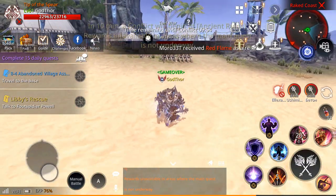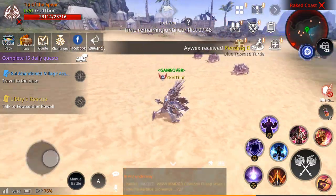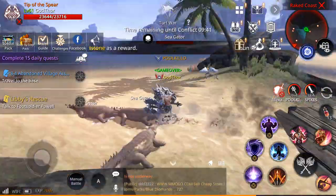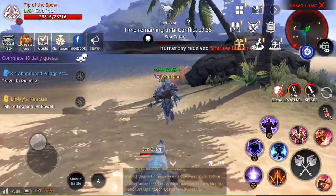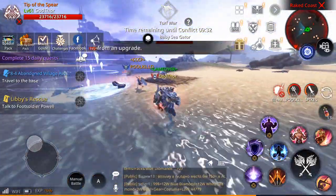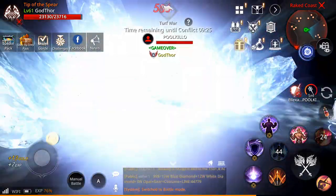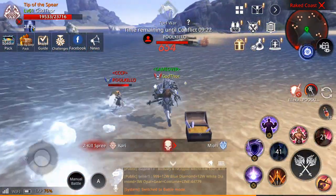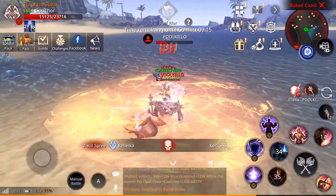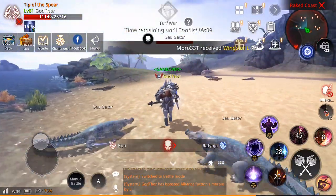Conflict will start in 10 minutes, guys, so I will have to go there. Before that, let's get one or two more. Where are you hiding? There's one mage here. These kills attack kind of randomly — like if there is a mob near you instead of attacking a player, they'll attack that mob.